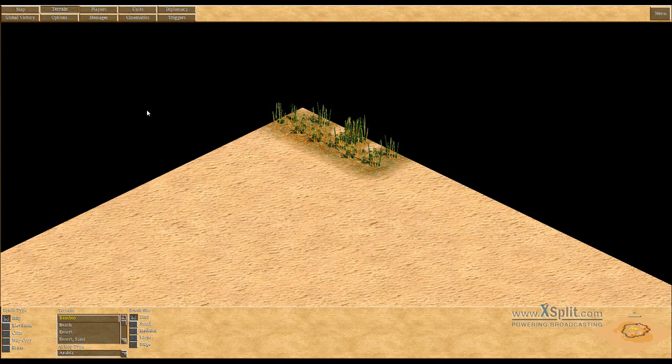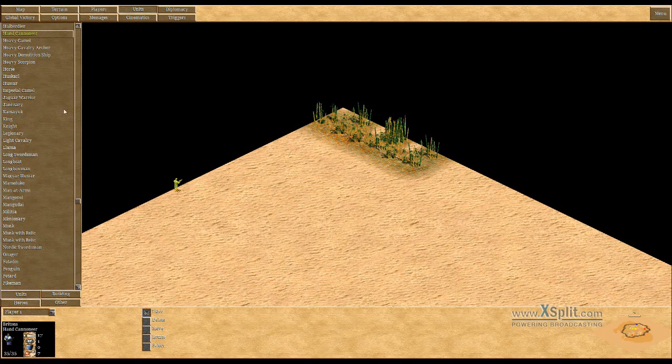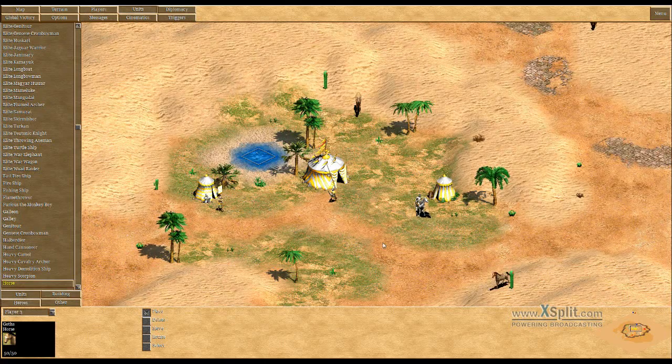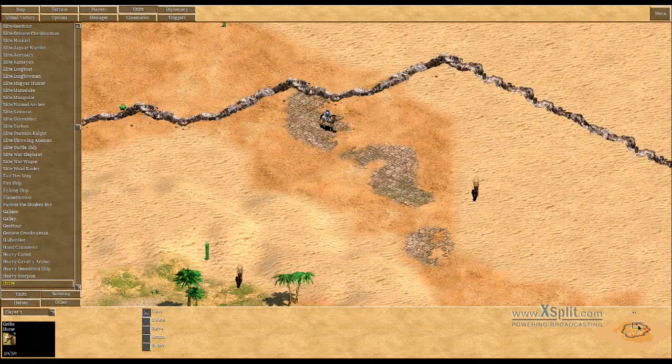Not every player has units on the map all the time, so we are simply going to place some units in the corner — a horse for player one, a horse for player two, and a horse for player three. That way, when player two for example gives all his units to player one, he doesn't immediately have none at all, because that doesn't really make sense.